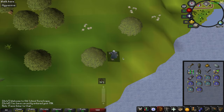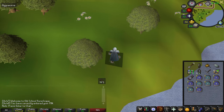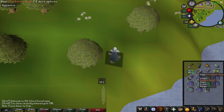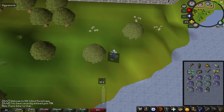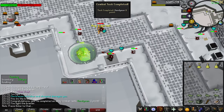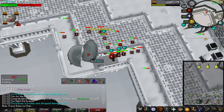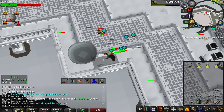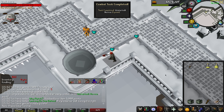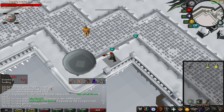We're gonna be getting the Clue Hunter outfit for Winter Todt, and for whatever reason I already had this, but we're just gonna go collect all that. There's another one, and another one, and another — and a combat task for repairing this thing. It looks like I'm gonna have to repair it again. There's another one down. 5 KC gets me another combat task.